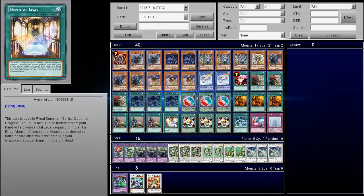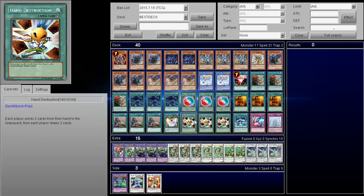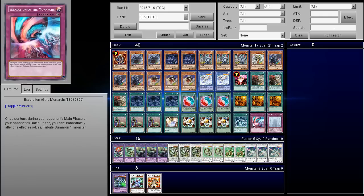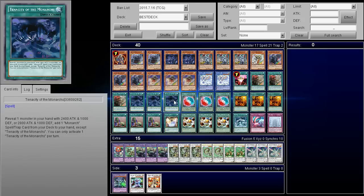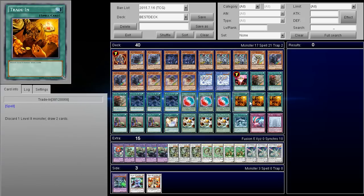Three Trade-In, three Upstart, one Hymn of Light — I called it the Hymen, I know, it's Hymn of Light apparently. Three Hand Destruction — don't worry about going minus, you can actually reestablish it later. We got one Monarch Stomp Forth and one Escalation of the Monarch, and finally one The Original Monarch, which I'm actually debating cutting. It does have its uses, but I don't like playing any of the regular Monarchs just because it doesn't give me draw power — you can't Trade-In the regular Monarchs.